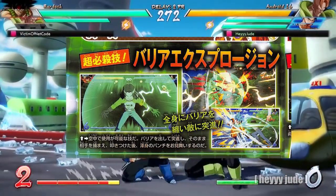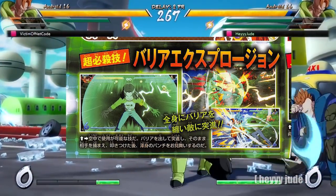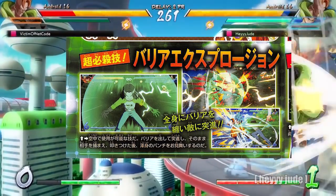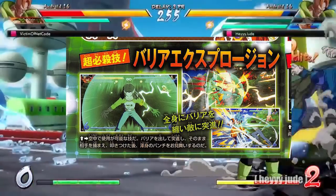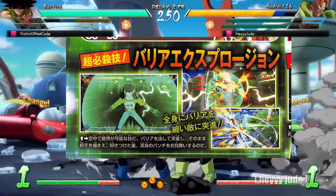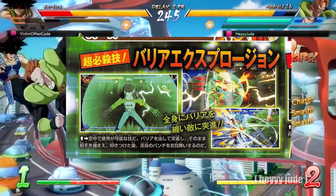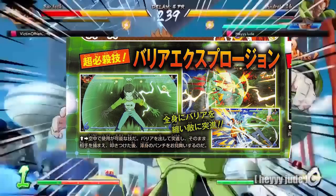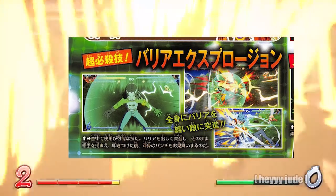Getting started, let's talk about Android 17's moves. The first one I wanted to bring up was the Barrier Explosion — it surrounds his body in a barrier before charging forward, and this can also be used in the air. Android 17 activates his barrier, charges forward, and starts a relentless barrage of punches. What's interesting is the barrier itself disappears once he lands the attack, so I wonder if this move is going to have some type of hyper armor or be a protective barrier versus projectile attacks as he's coming in.